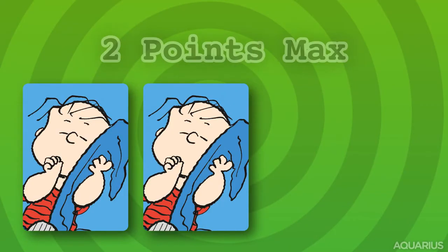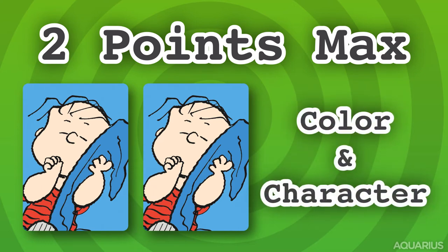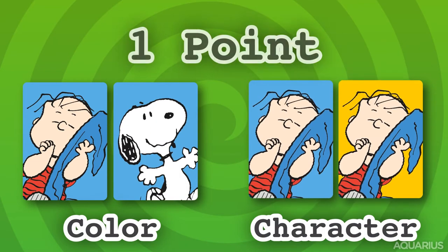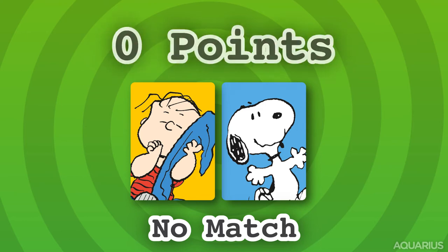A team can earn up to 2 points per round. If a team matches both color and character, they earn 2 points. If a team matches only 1 — either color or character — they earn 1 point. If a team does not match anything, no points.